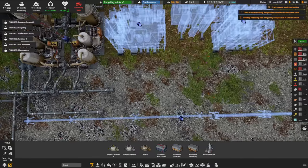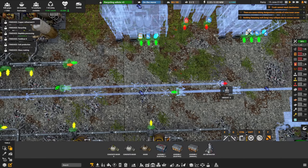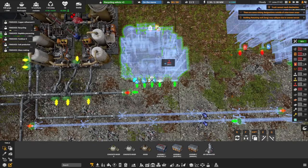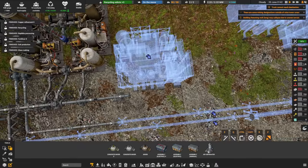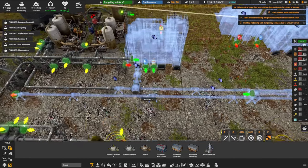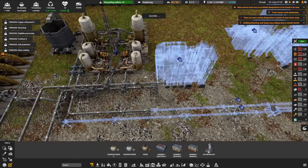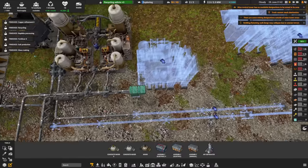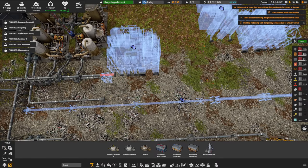Oxygen will be a waste product from the air separators — we can vent that, that's perfectly fine. We'll also need a touch of water, which we have. This outputs 24 fertilizer — great. Now we just need to do some plumbing. I'm going to bring the water pipe along here, flip it so the water's on the outside, and route it accordingly.